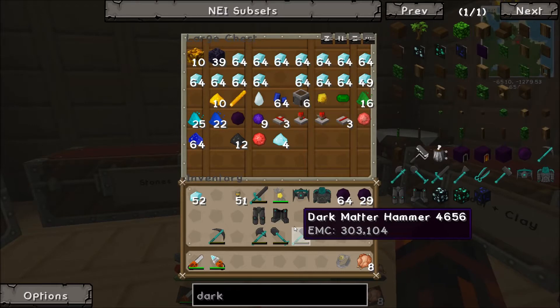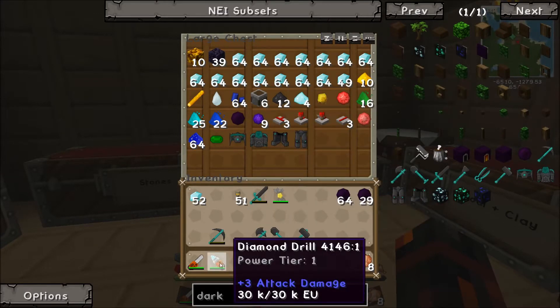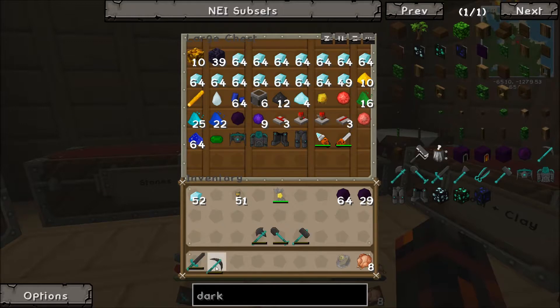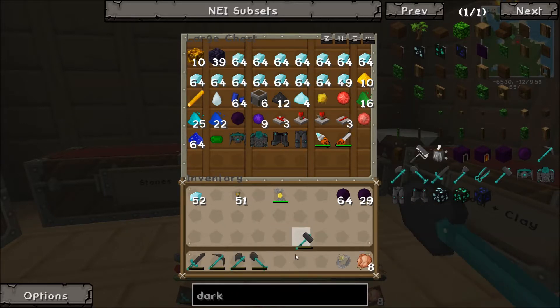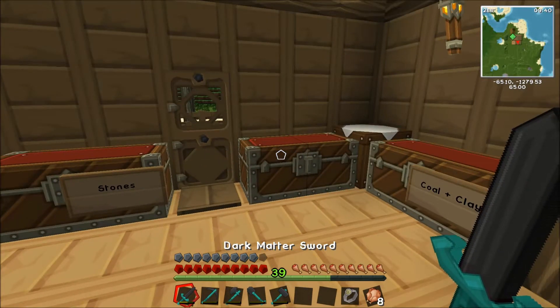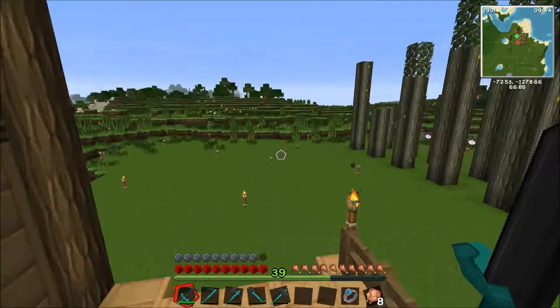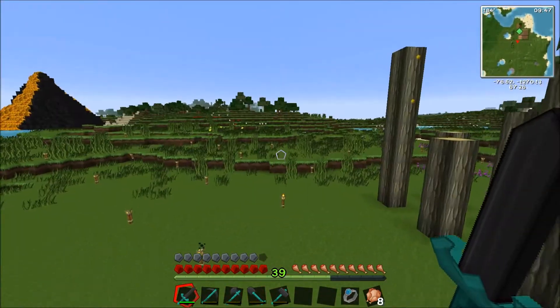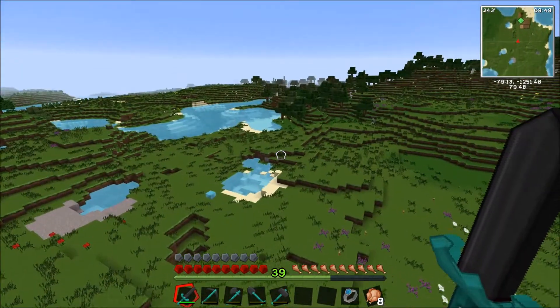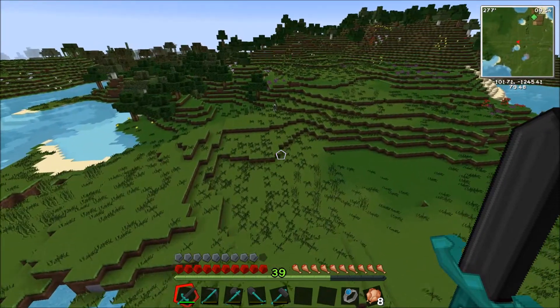So I'm going to put the dark matter armor in here. Unfortunately, there's no armor stands. Let's see if I can remember what these tools actually do. Now it's fully charged with EMC using the V key. Hopefully this might just be a one-hit kill — there's a horse over there for me to test this on. Sorry Mr. Horse, you're going to have to be my test subject.